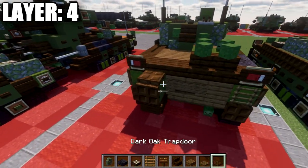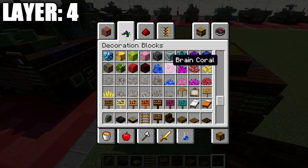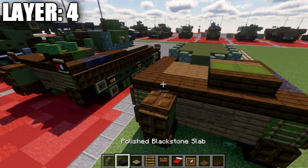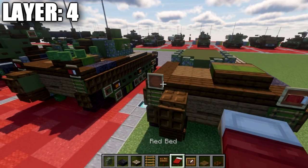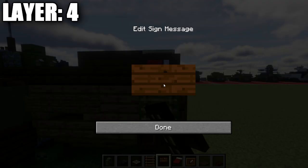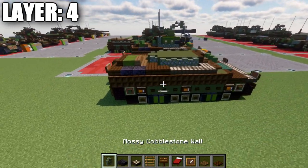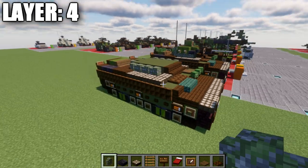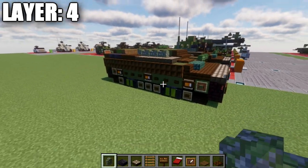Place a dark oak wood trapdoor on top of the green shulker box, then grab item frames and red beds. Place an item frame on the dark oak wood slabs on both sides, a red bed in each item frame rotated sideways, and a dark oak wood sign coming off the slab. That wraps up layer 4.